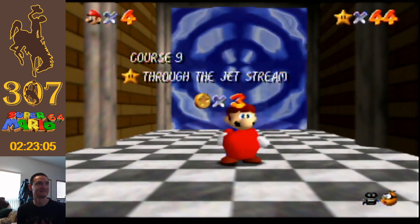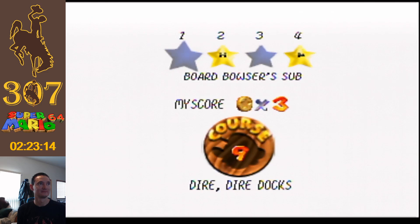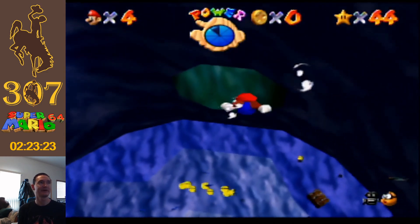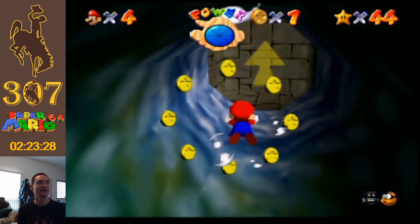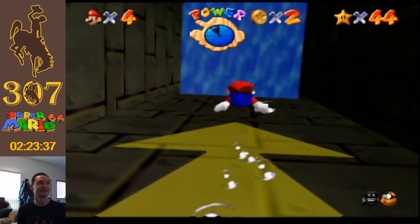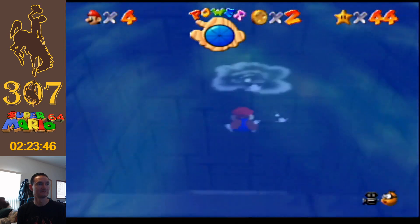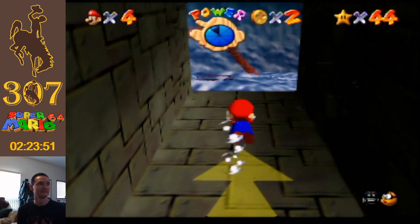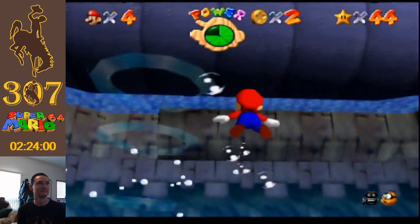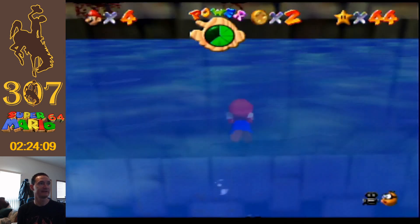That one's called 'Through the Jet Stream.' Still need to board the sub. Interesting story — this big submarine you saw in the second room is the sub we have to board. For every other star — stars 2, 3, 4, 5, and 6 — if we start from that star, the submarine is completely gone. So let's go ahead and board the sub that will get us 45 stars, which is decent. We only need 50 to get through the next door, and then 70 for the final door.